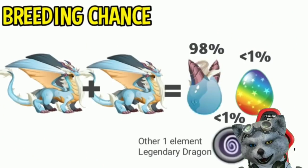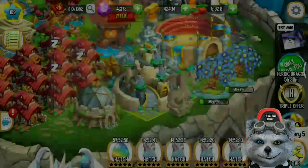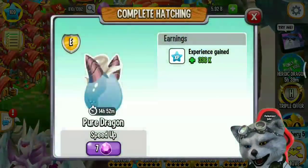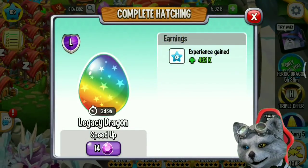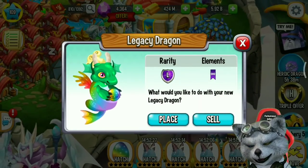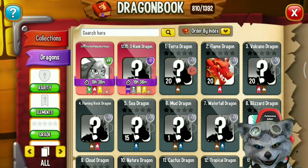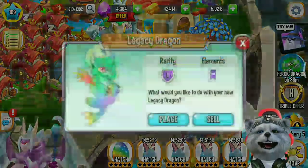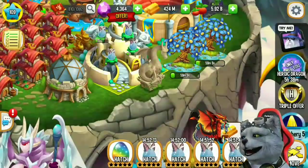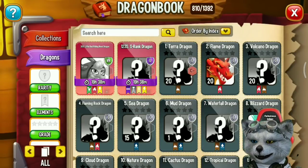As you can see, I got four Pure Dragons and one Legacy Dragon at the same time. But you won't always get the Legacy Dragon because the chance is very low — it's about a 1% chance to get a Legacy Dragon from breeding Pure Dragon with another Pure Dragon.